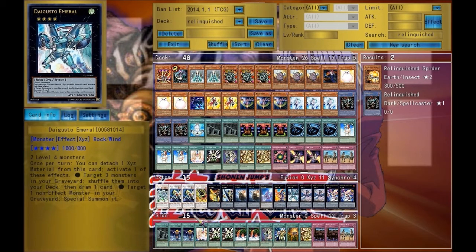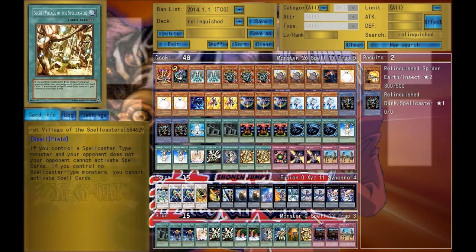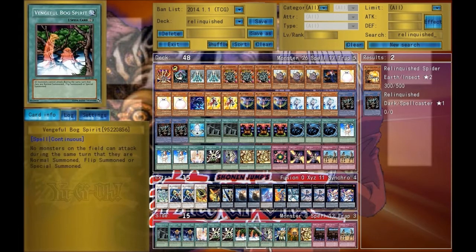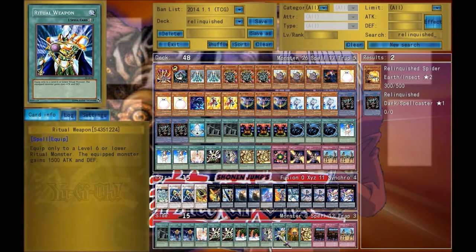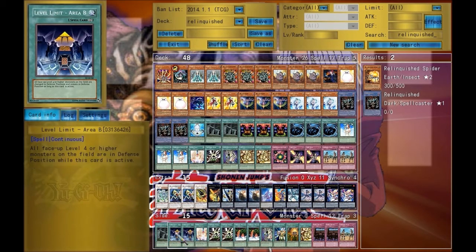Now the side deck — the side deck pretty much revolves around whether the opponent is trap-heavy or attack-heavy. If they're attack-heavy, I'd add another Scrubber. If they're trap-heavy, I could send two cards to the graveyard and then just lay down spell cards like Vengeful Box Spirit and Dark Door, and then use Optic Camera function so that way you can get past the defense. Besides that, there's a couple of other cards like Mage Power.